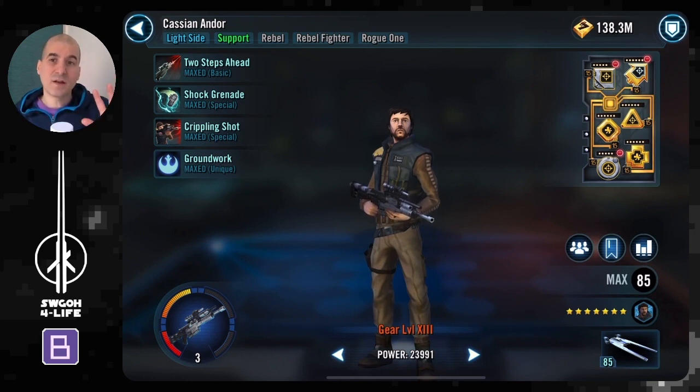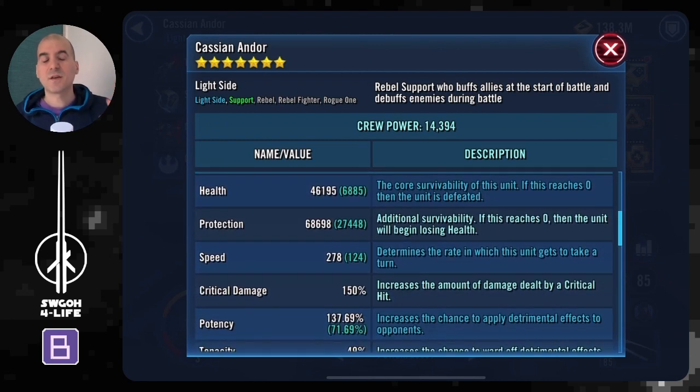I like to use Cassian as the fifth — this slot is flexible, but I like him for his debuffs. His shock grenade has very low cooldowns and can apply random debuffs, healing immunity, and ability block. His crippling shot copies debuffs from all enemies onto a target, which is great in waves with two sniper droids. Against Dooku, landing healing immunity stops his healing, and his basic can apply buff immunity to stop Magna Guard from regaining taunt.